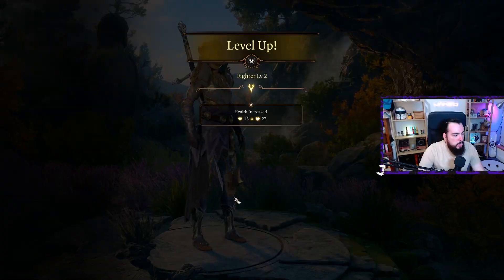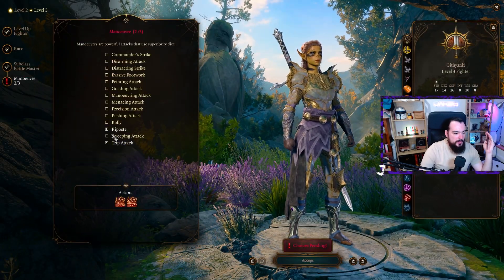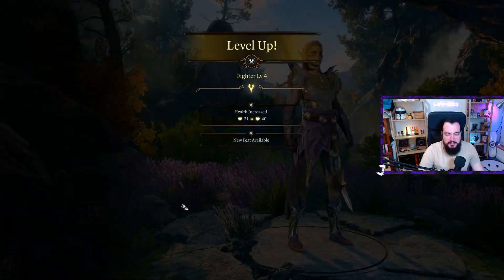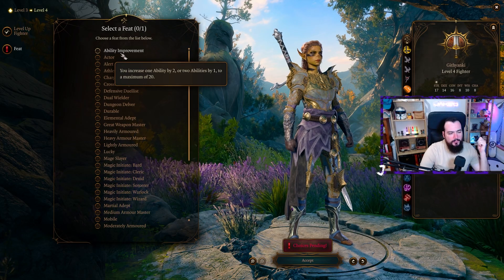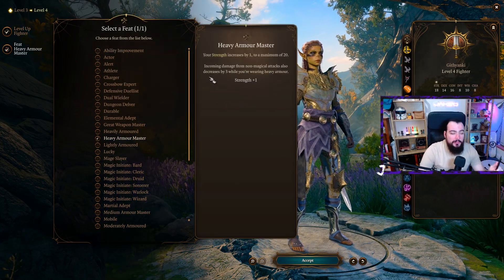Next up is a simple one: Pure Fighter — 12 levels in Fighter, specifically with the Battlemaster subclass. Eldritch Knight is also fun. This one is super simple: three attacks per action, high strength, Battlemaster features are great, and plenty of feat choices because Fighter gets a bunch of ASI/feat slots with their levels.